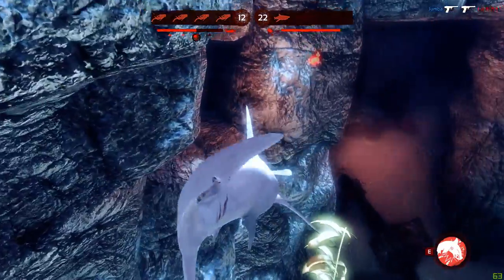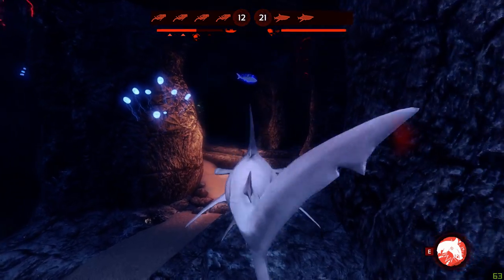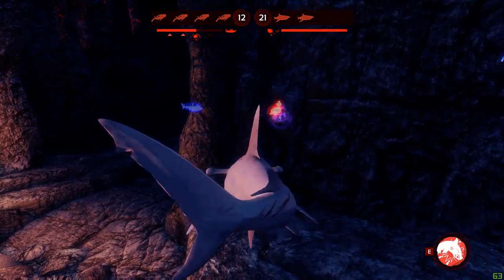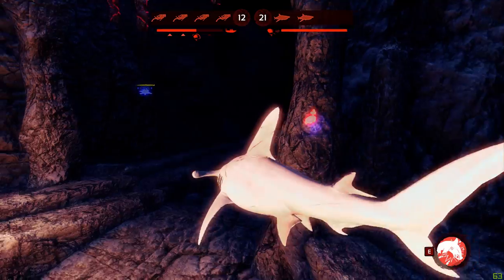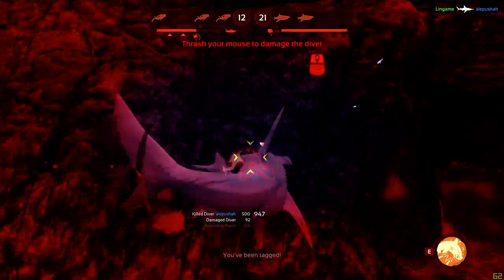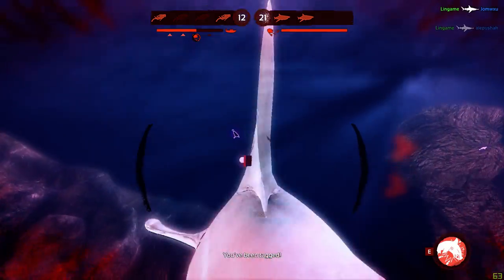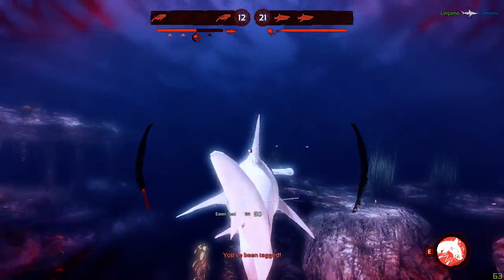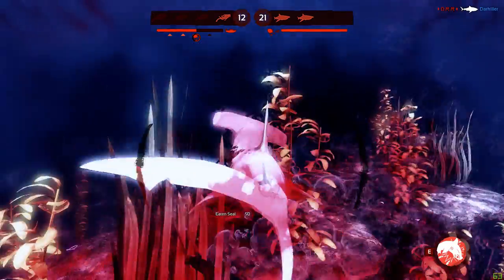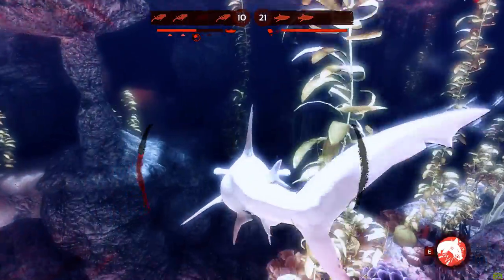I think I will be waiting for my ally on this one. Yeah, there he is. Give him some time. Let's go in together. Get out, get out, get out. That was a little bit scary, but I got the shark shield down and was able to kill somebody. Maybe it was a bit sloppy of them that they let me do this, but hey-ho, we got away with it.